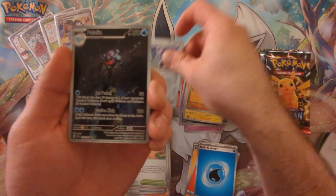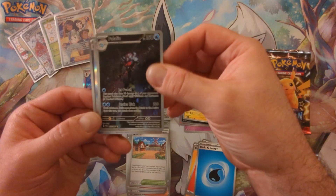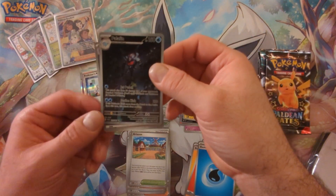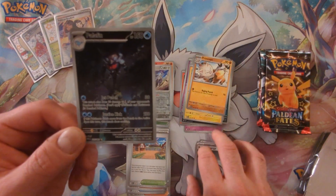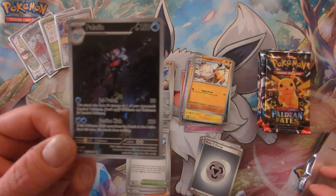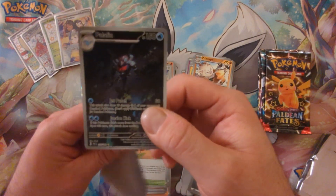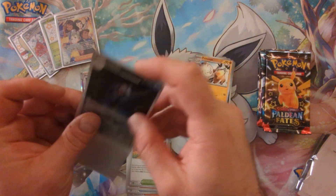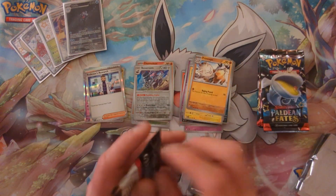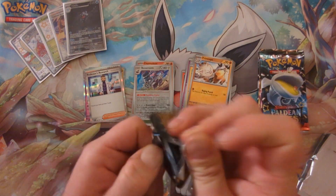That is what I've been doing from the Scarlet and Violet era. We got the angry looking Dolphin ready to ruin somebody's day — don't mess with that dude. Agent Dolphin ready to jet punch and justice kick your ass. That's the first Art Rare I've pulled from opening the set so far.